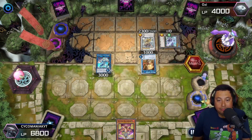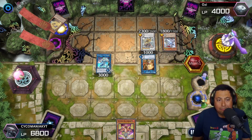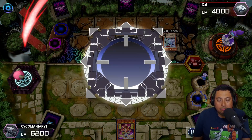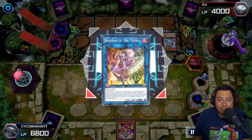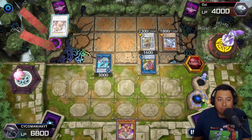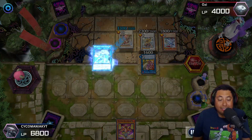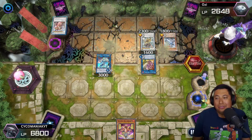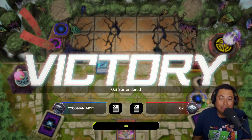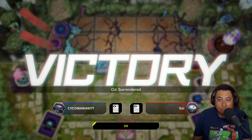He still has plays for days — another special summon. He link summons into the Shaman of the Tenyi, pitches the DD Crow, and gets the Sovereign back. He's gonna attack me but his effect is so good, holy moly. He surrenders — honestly that's what I did when I first went up against this card. I didn't know its effect, but it is very strong.